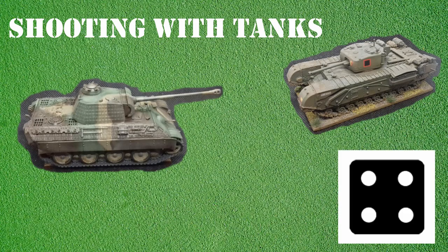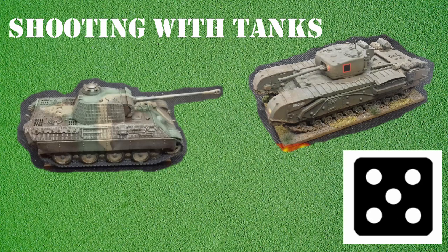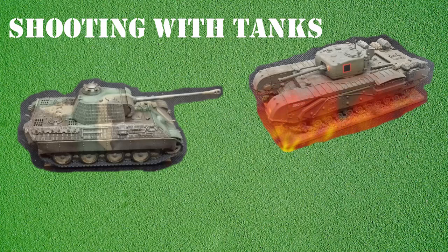With the roll of a 4, the tank has been struck and damaged. To determine the damage incurred, a roll is made on the damage chart in the Bolt Action rulebook. With the roll of a 5, the Churchill is destroyed. However, it is still possible to damage the tank had the German player rolled a 3 to match the 10+ damage value — this is called superficial damage. To represent this, the roll on the damage chart is taken with a minus 3, making it more difficult to deal serious damage. Had the player rolled under the amount required, a pin would have been assigned to the Churchill as per the normal shooting rules.